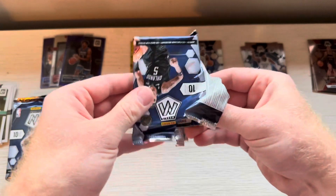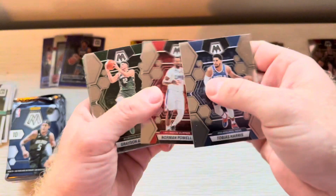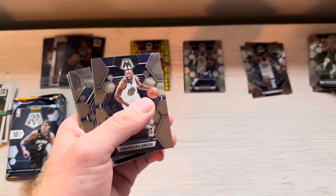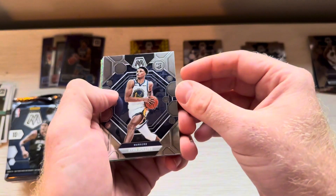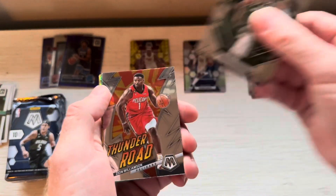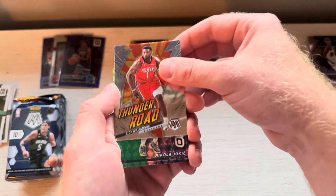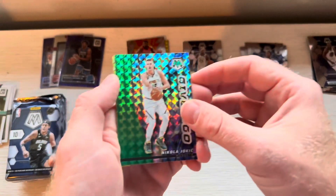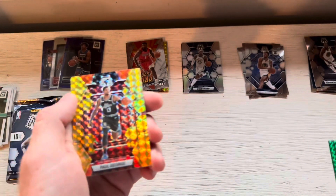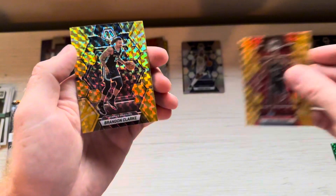That'd be hilarious if this box is full of Heat players. Tobias Harris, Norman Powell — newest son right there. Grayson Allen. Draymond. Ryan Rollins rookie. Thunder Road Zion — is this guy going to come back and actually do something? Green Jokic — The Joker, I tried to combine his name and his nickname. PG in the yellow. And Brandon Clark.